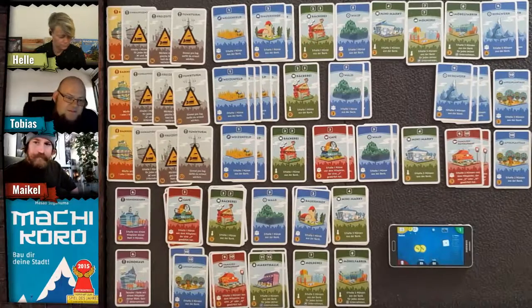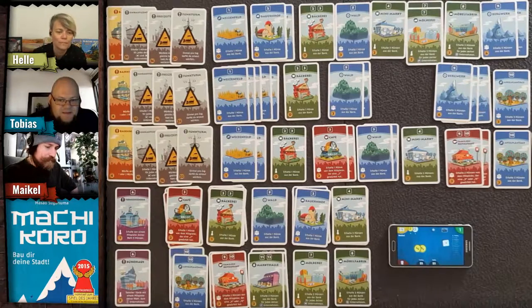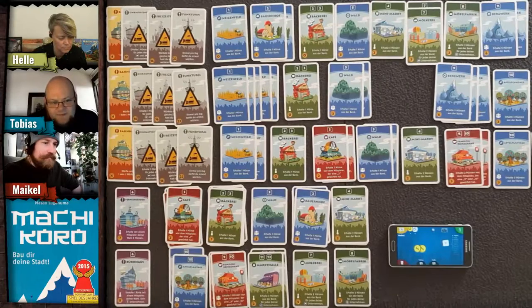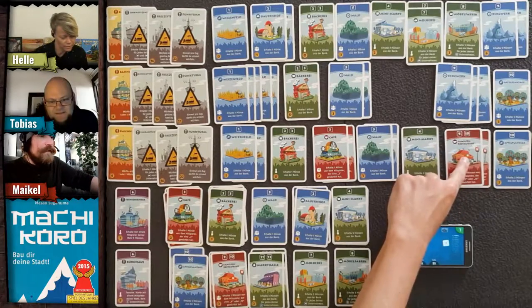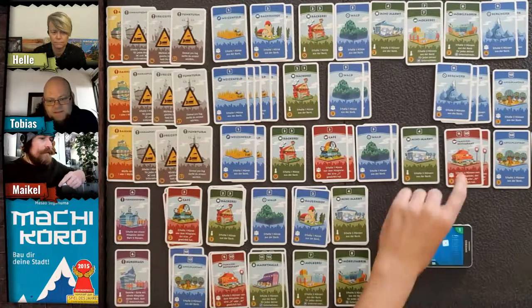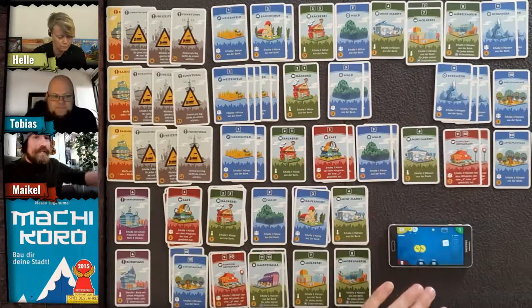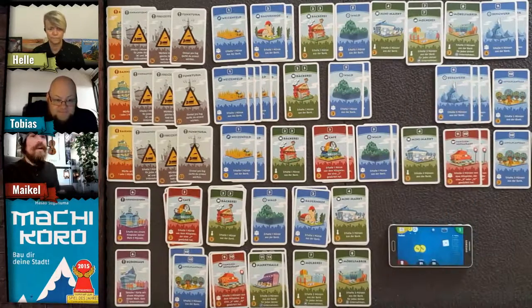Clarification on red card order: if someone rolls a nine or ten, red cards activate in player order. So if Tobias rolls a nine, he first pays his debts to other players, going down to zero, and then receives his own earnings afterwards.